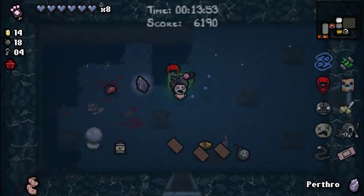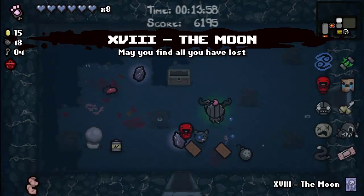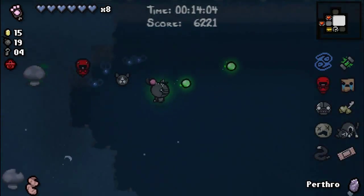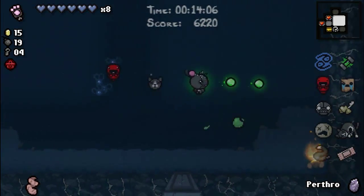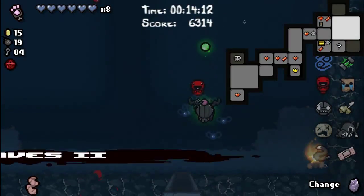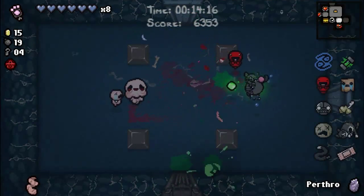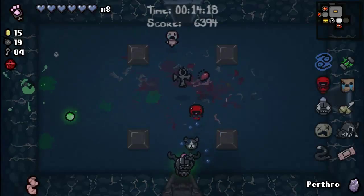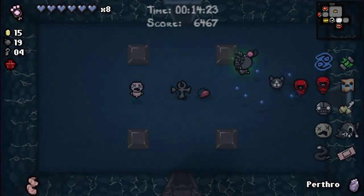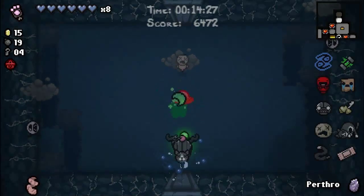Holy shit. Actually, we could Perthro something. What the hell? Yeah, I am right. I have to Perthro. Come on, where the hell is the shop? We're saving Jera, of course. That means we need to find more keys.